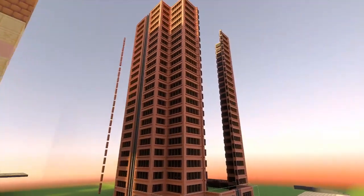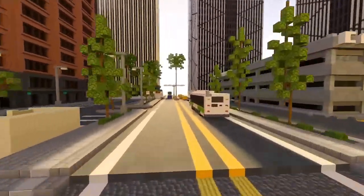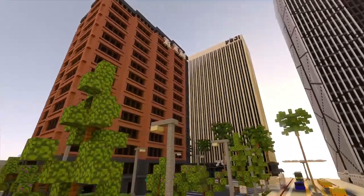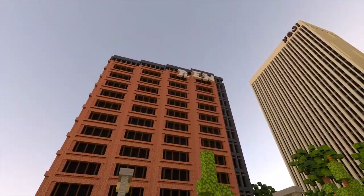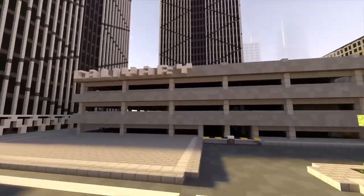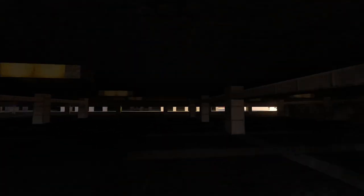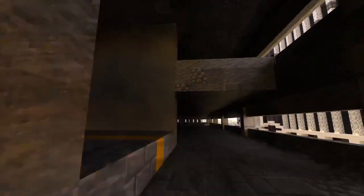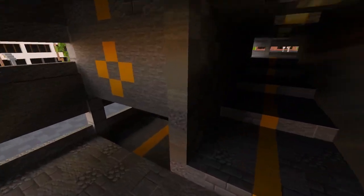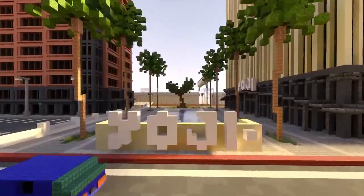Moving on down this main road, there's a little height elevation here. We've got this really cool brick building — the Ritz, I think — and then two twin towers, and then a little parkway or parking garage. It does have an interior, but I can barely see it because RTX is not very good for indoor lighting — it's good for outdoor lighting, just not indoor.